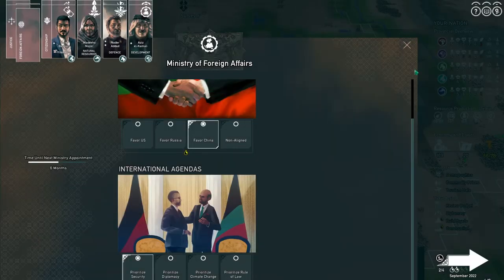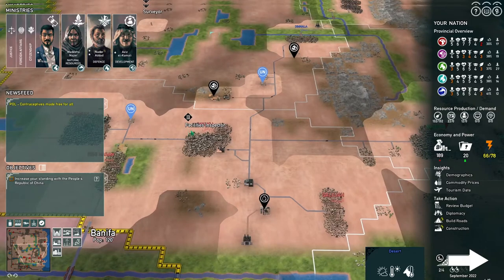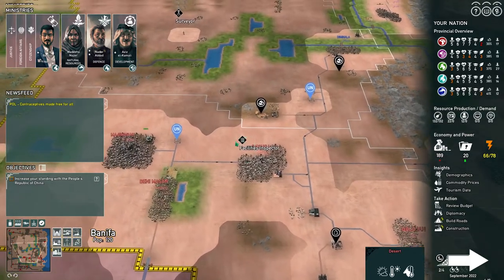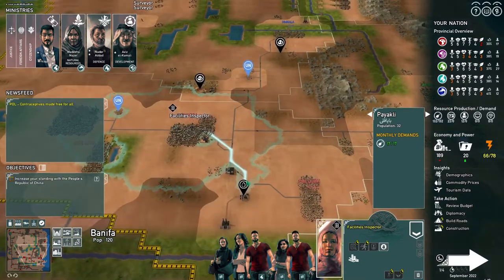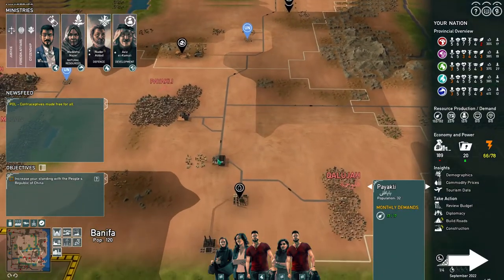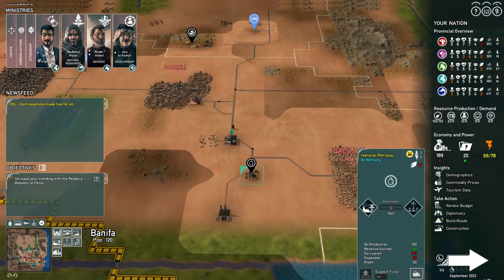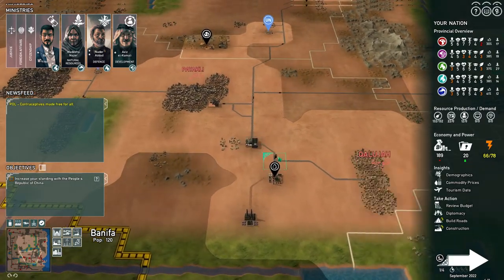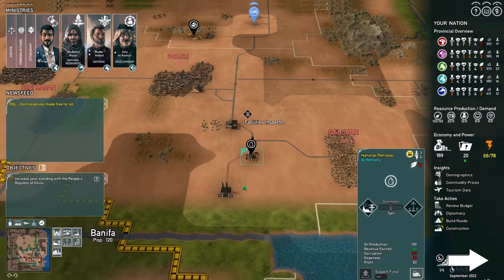We're going to start favouring China, see if we can get that bonus. And then the facilities — I expect it's going to move down here and unlock the corruption in our rather corrupt refinery and plastic factory. So currently producing 22 and 100.